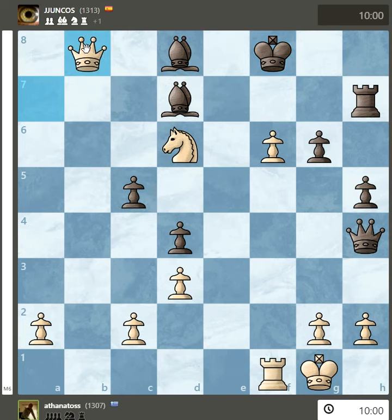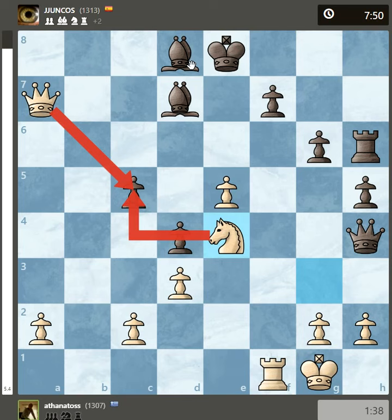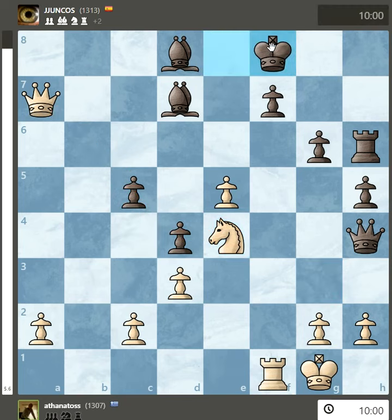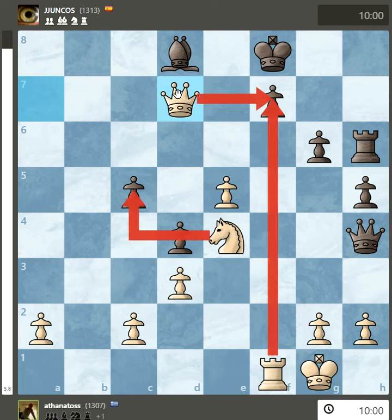This is the move, and now you cannot protect the bishop here. The other move: if the king moves immediately to f8, the white queen just takes.